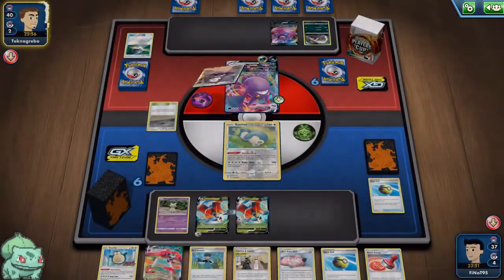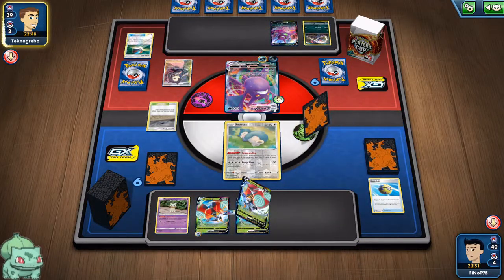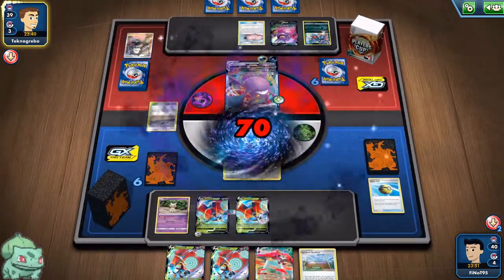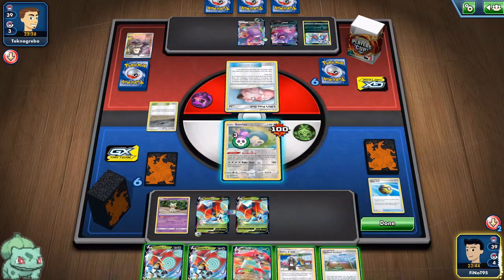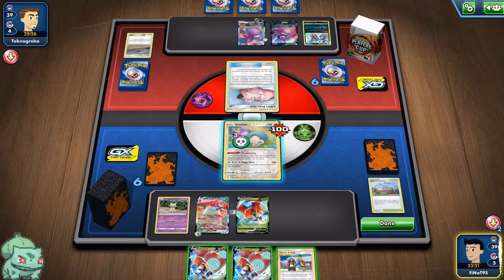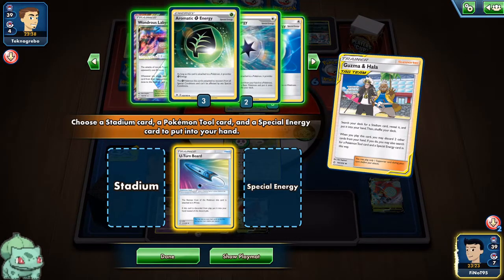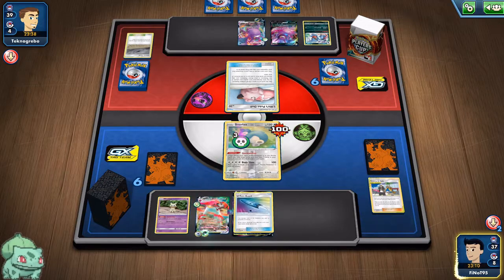We have the Bird Keeper for next turn. What we're lacking is an energy. They found their Crobat VMAX and Marnie us — that is really annoying. We get another turn to work with. We have a Lillie's Pokedoll — let's play this, play this, and unfortunately discard both Orbeetles. We can still Gorman Dice for 7 even though we'll be losing our Snorlax.